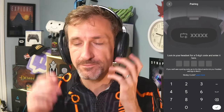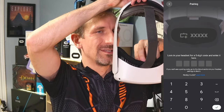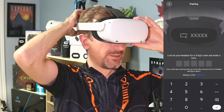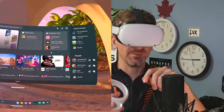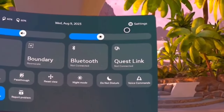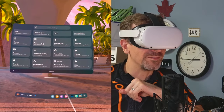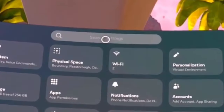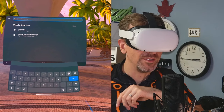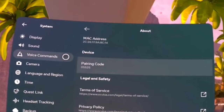If I throw the headset on, it's essentially in Settings > About > Pairing Code. Settings About Pairing Code. Now we need to go to settings, which is just under here, and we go to settings over this way. Then we got to find About. Or you can just go here and go Pair — P-A-I-R. System > About > Pairing Code.